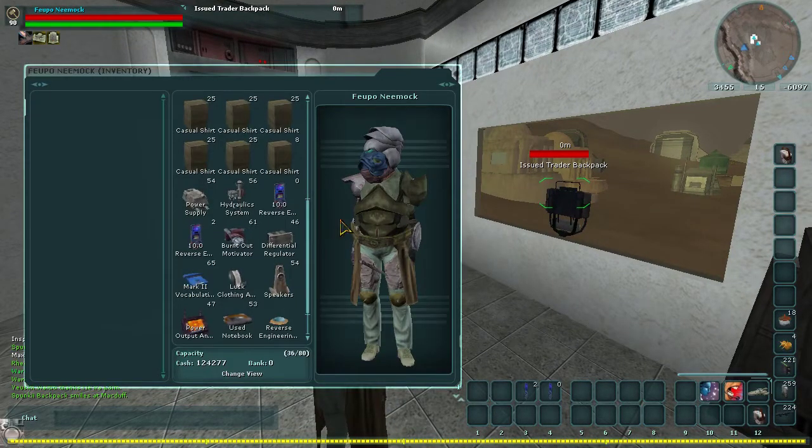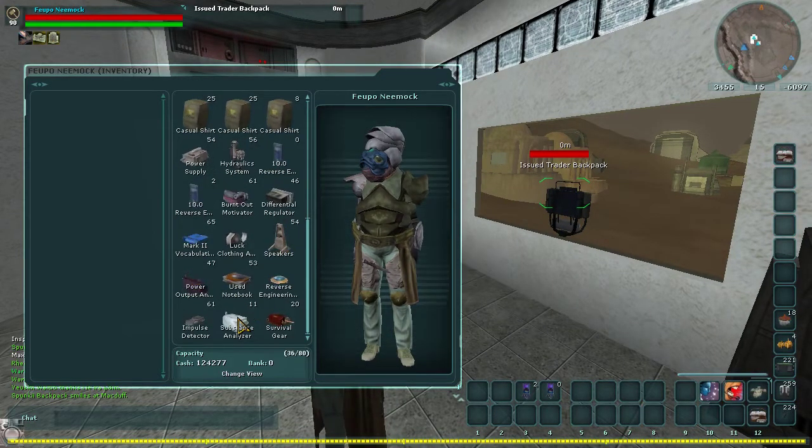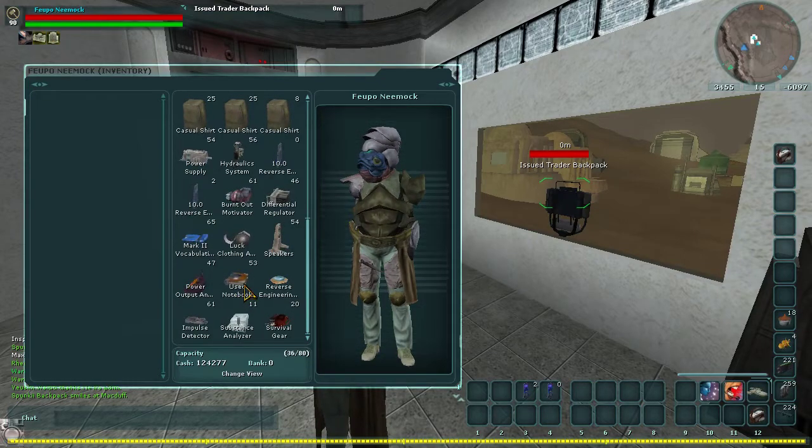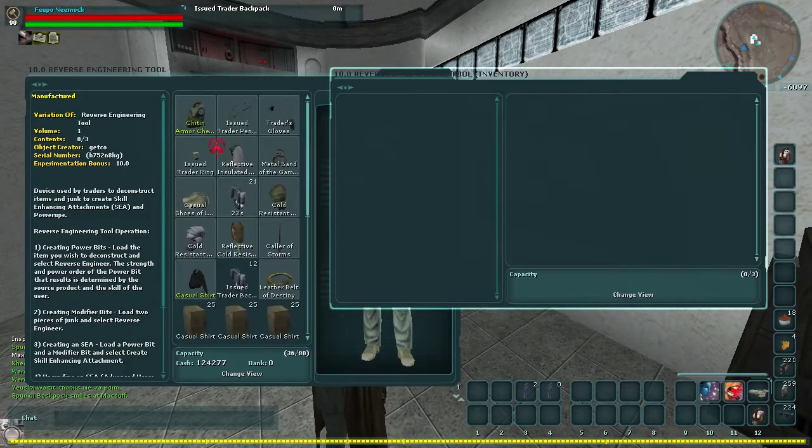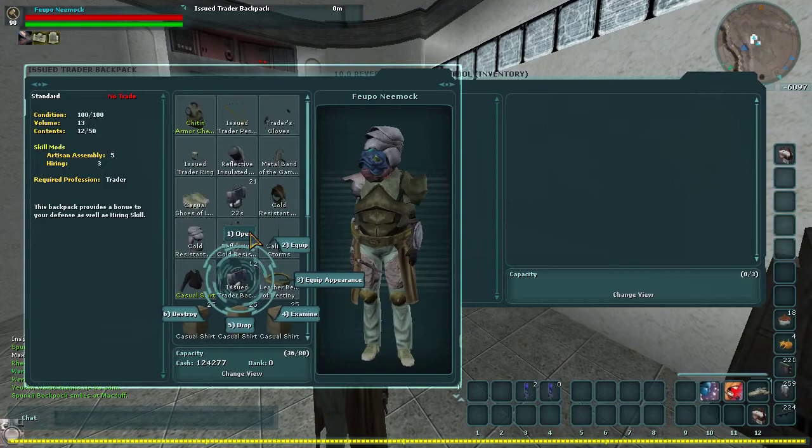Before I get all buffed up and start crafting the 35s, I'm going to go over a few quick concepts. First we're going to go over power bits. Your power bits are made from using the stated loot you found.